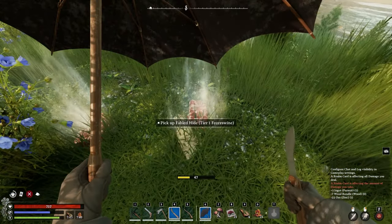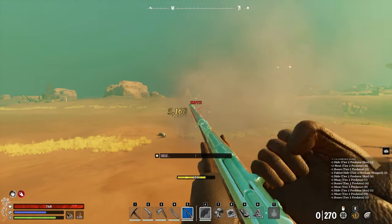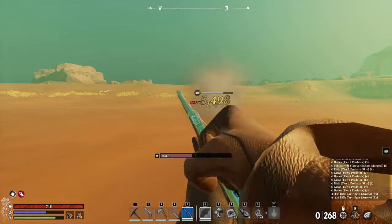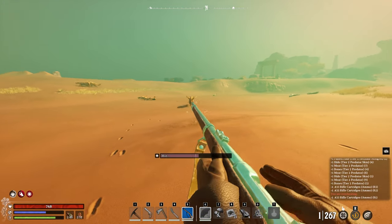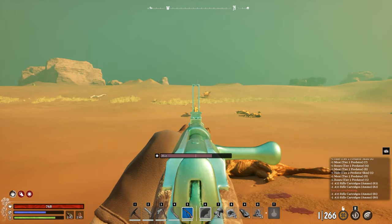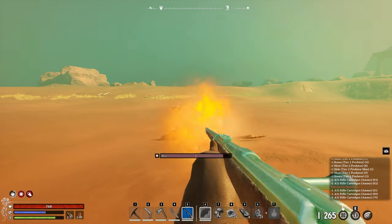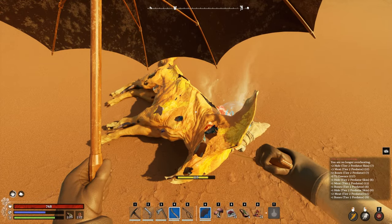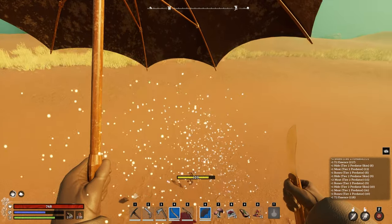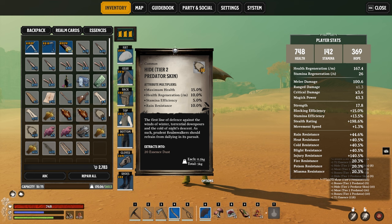The same counts for hunting animals. If we take out these little piggies in my abeyance realm, they drop some basic tier 1 pelts. But in a desert gloom realm with much more dangerous foes, they are not only more powerful but also give better rewards. We got our hands on some tier 1 prey meat with 25 maximum HP, while tier 2 comes with much better stats. The same counts for pelts — with more maximum HP, better regen, stamina efficiency, etc.